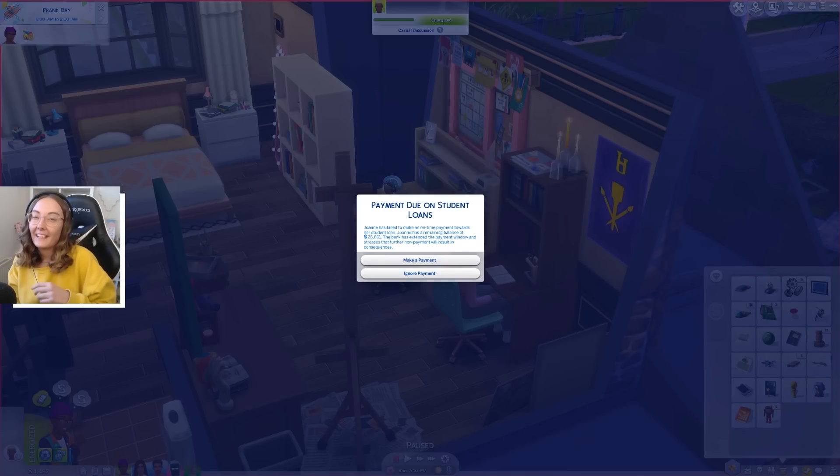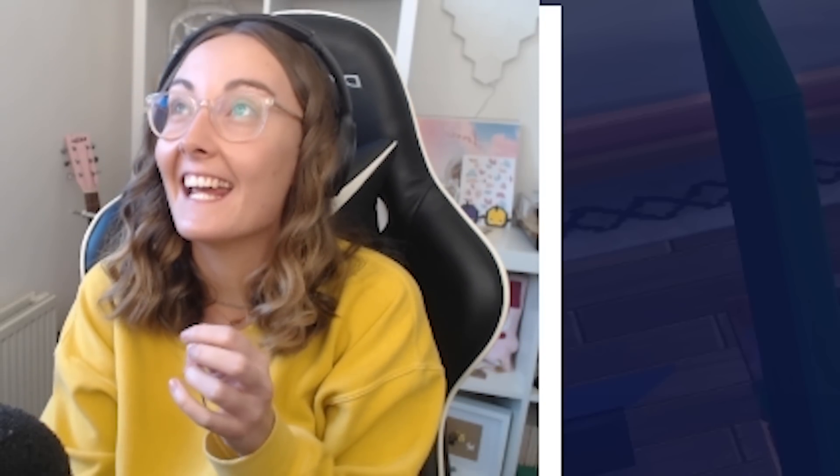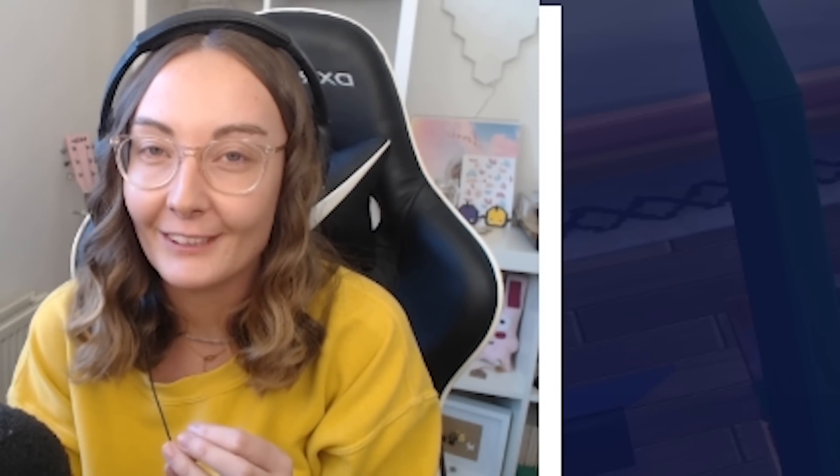Hi everyone, it's the English Simmer here and welcome back to part 26 of my Discover University Let's Play here in The Sims 4. I have just started playing this - I loaded up my save and we got this terrifying message so I thought I would share it with you all. Payment due on student loans. Joanne has failed to make an on-time payment towards her student loan. Joanne has a remaining balance of 26,000 simoleons.